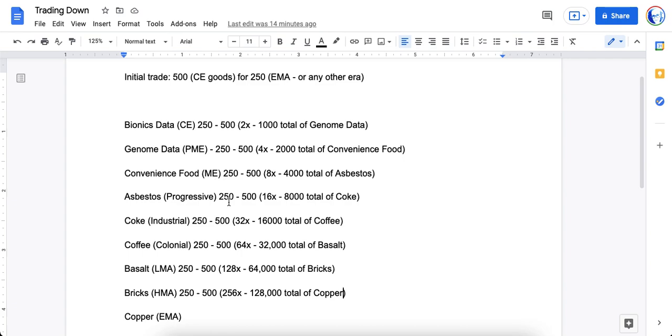Next, you take 250 for 500. Because you have 4,000, you divide that by 250 — that's 16. Sixteen times 500 means you now have 8,000 total Coke within your inventory once all your trades have been taken. Next, you take your 250 Coke for 500 coffee; you have that 8,000 total, divide by 250, that's 32. Thirty-two times 500 means you suddenly have 16,000 total coffee within your inventory. Next, you do your 250 for 500 basalt: 16,000 divided by 250 is 64, so 64 times 500 gives you 32,000 total basalt.